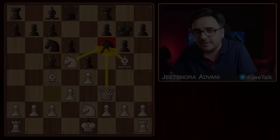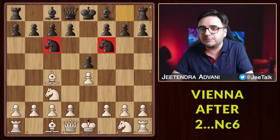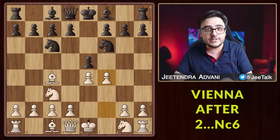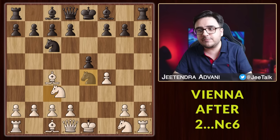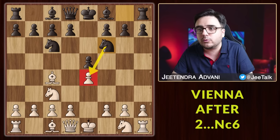So that was the copycat variation where black tries to mimic you with Bc5. But the most common response is actually Nf6, because everyone is taught to develop their knights before their bishops. Here, f4 or any other random move isn't that great because black has the sneaky idea of Nxe4. The point is that after this capture, he has d5 and black is actually better. So before making any other move, it is very important to secure this pawn and prevent the Nxe4 idea — therefore d3 is a good option.